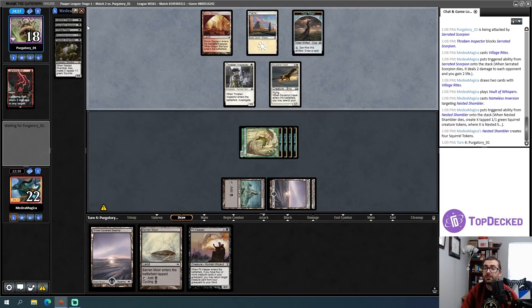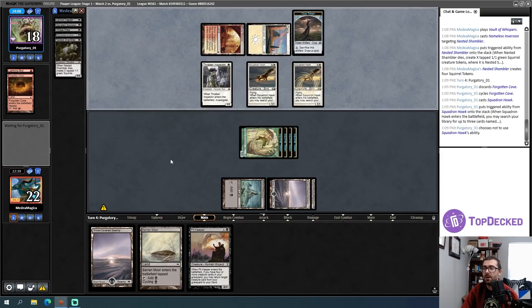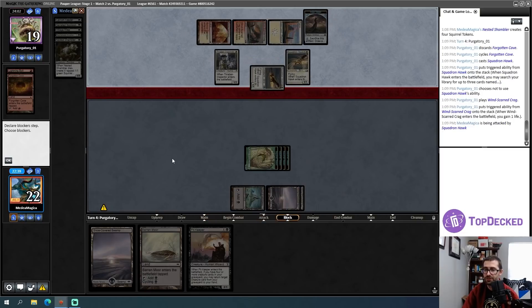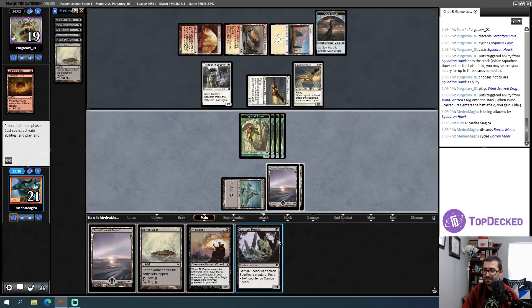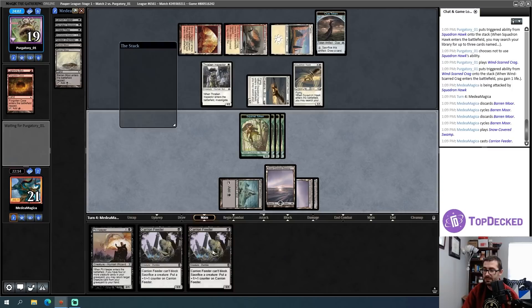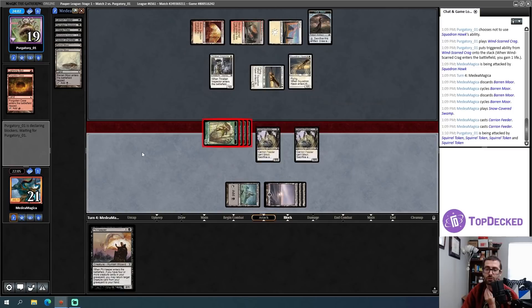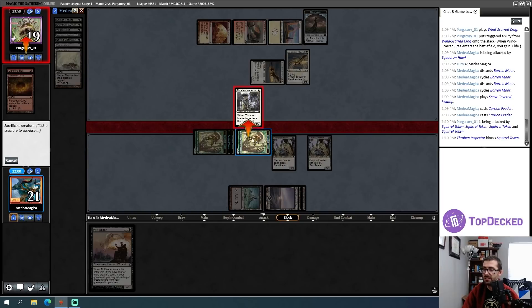Now I have Pit Keeper, Scorpion, and Nested Shambler — one more creature in graveyard and Pit Keeper turns on. Right now Unearth feels better, but in another turn Pit Keeper will generate more value. I cycle and find a second Carrion Feeder. I attack with Squirrels and sacrifice blocked ones to Carrion Feeder for counters.